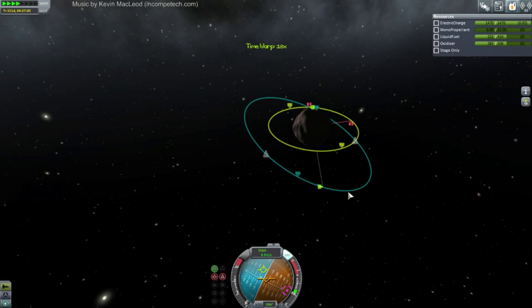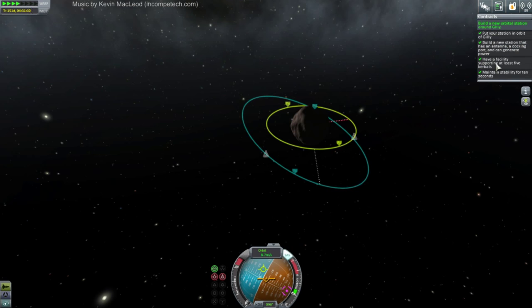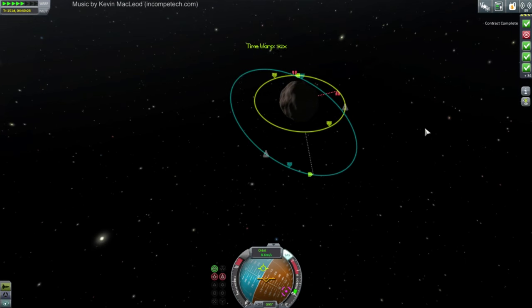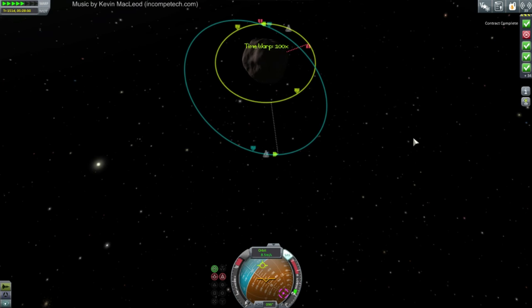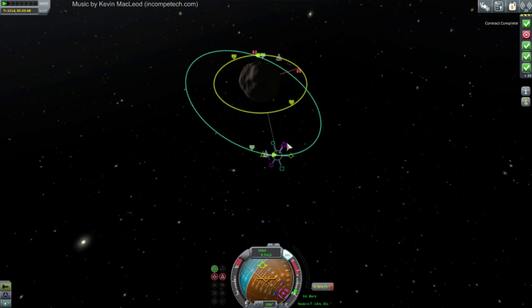Let's adjust our orbit before claiming our prize. We've already fulfilled the contract — build a new orbital station around Gilly is fulfilled. Let's close that and angle for our Kerbal rescue. Maybe I should plot it. There's a chance we can make the maneuver and get the rendezvous at the same time as fixing the inclination.